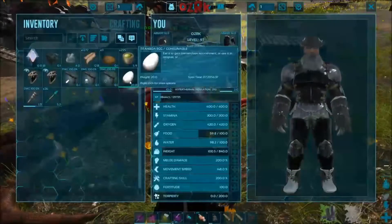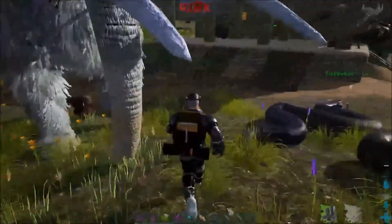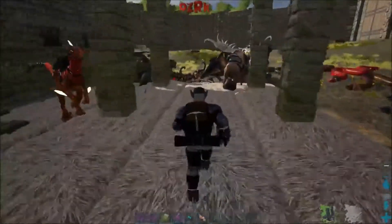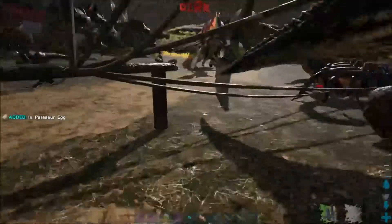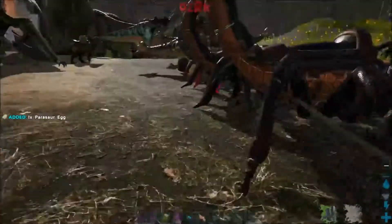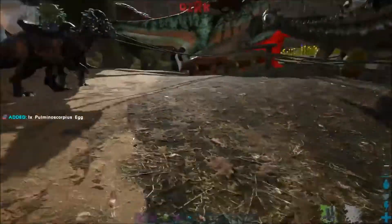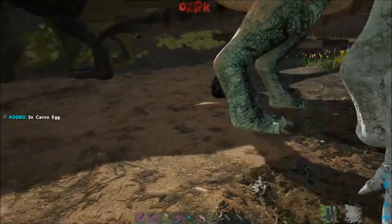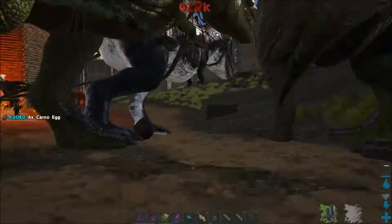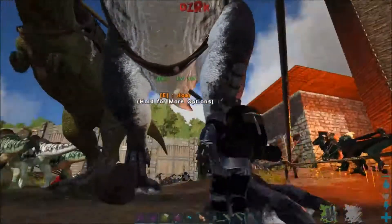So far I've gotten two Titanboa eggs. One of them's in the house. And the house has changed — I've gotten a little porch here, more of like a little dino storage area. I tamed a few Rexes, like low levels. I got a 55, which is like 115 now because I took it around and leveled it up killing a bunch of stuff.